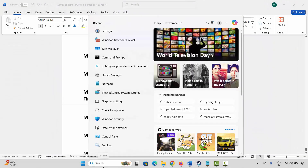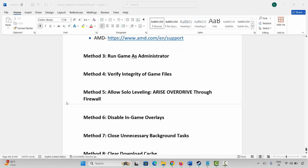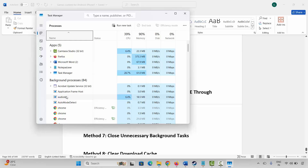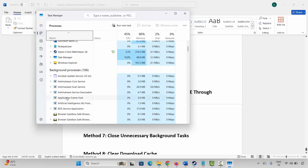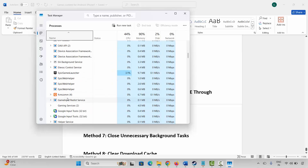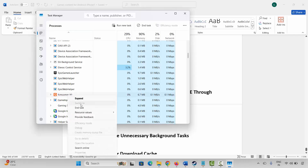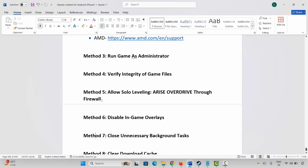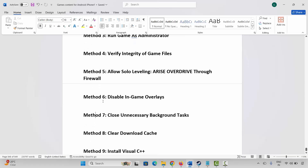Next is to close unnecessary background tasks. Go to Windows search, search for Task Manager. Check if any app is running in the background without any use. Select it, right click on it, and click End Task — this will completely close the app from running in the background. After that, launch the game and check if it is working.